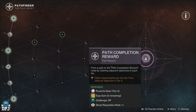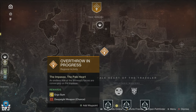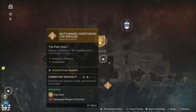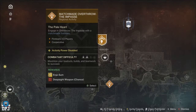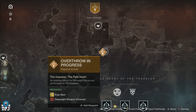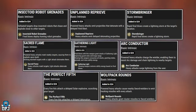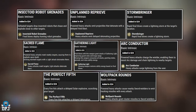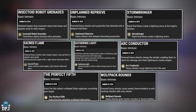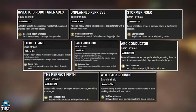You can also get the Ergo Sum randomly from doing the Overthrow activity in the Pale Heart. I don't believe it's a guaranteed drop, but it can drop from these with those random rolls and that random intrinsic perk, and you can do the Overthrow countless times, so there are always going to be chances to get it this way. There are loads of possible rolls on the Ergo Sum, and that list of what you can get you can see on screen now. A little tip for those who have the Wolfpup perk as the intrinsic on yours: this works and counts towards your own sword if you have one in the heavy slot.